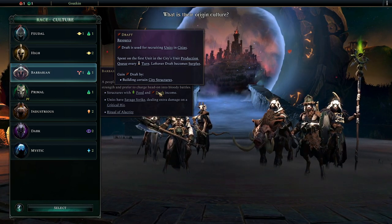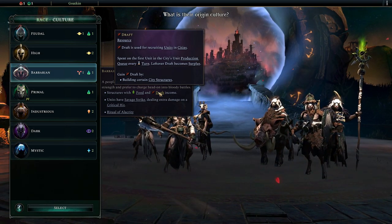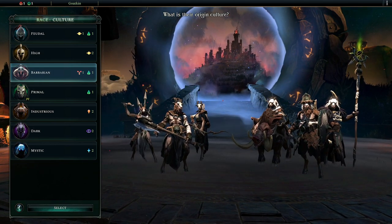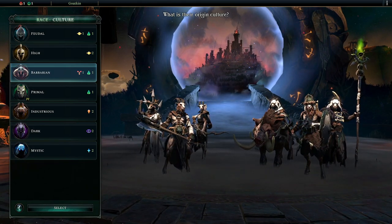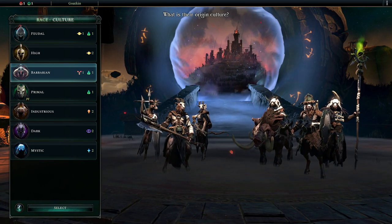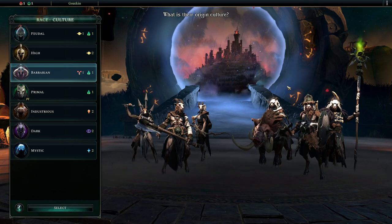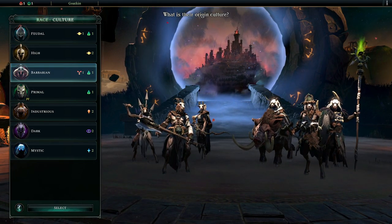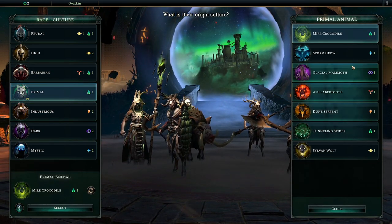A sharp difference between Masters of Magic and Age of Wonders 3 and 4 is you can recruit and build in a city at once - you don't pick one or the other. Barbarians' tier 4 is an Archer. Their scout is a mounted scout. Primal is who I'm going to be. The primals are really cool - they're the newest one. Their whole thing changes depending on what their primal animal is.